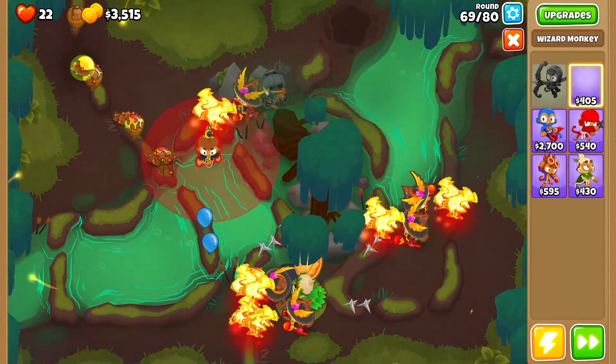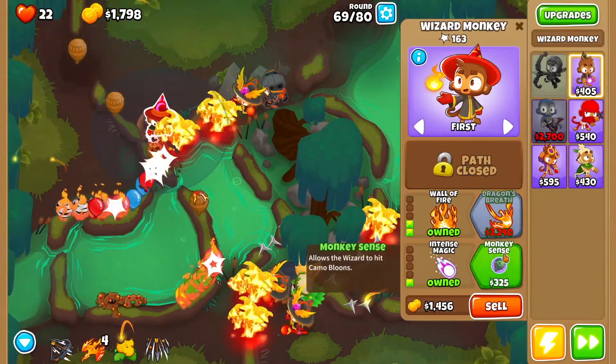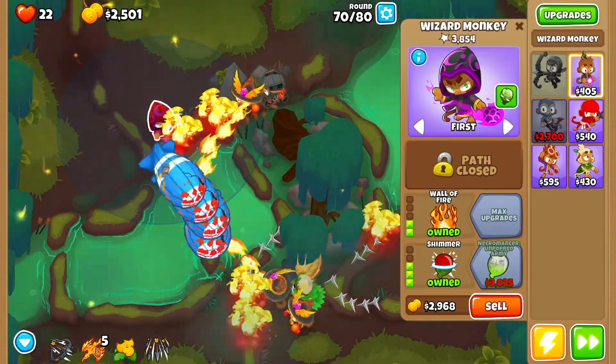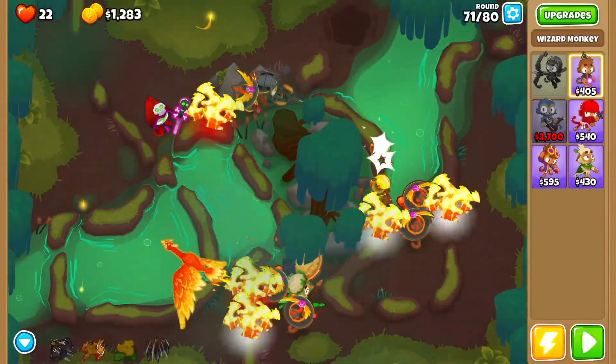Then get yourself another wizard monkey right here. Again fireball, wall of fire, intense magic, monkey sense. This time you want to do shimmer and then unpopped army. Then round 71 you want to use summon phoenix just once.